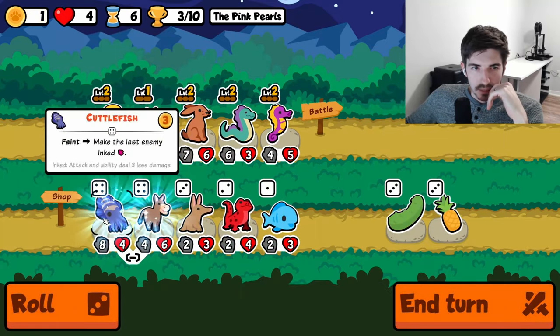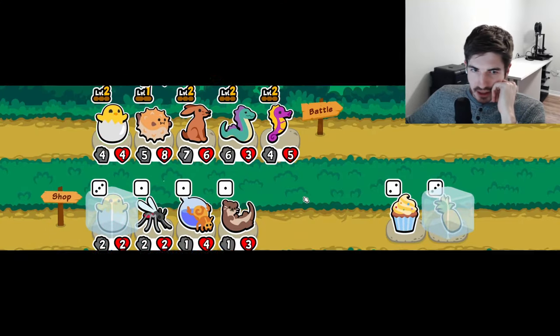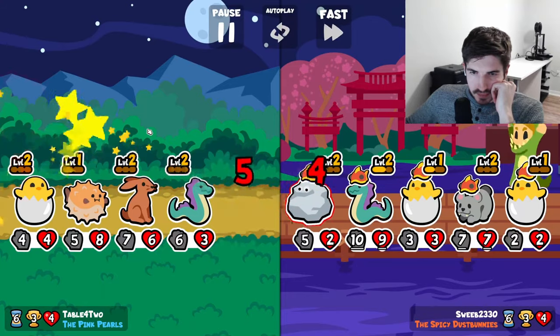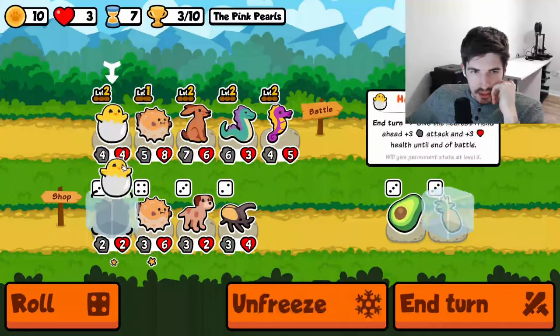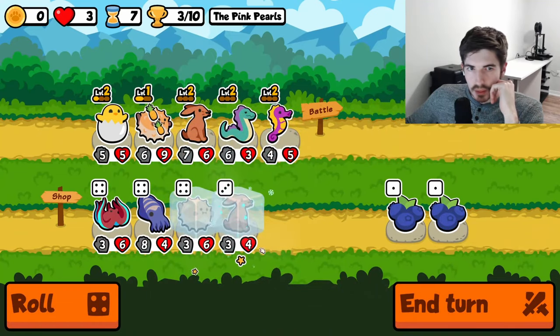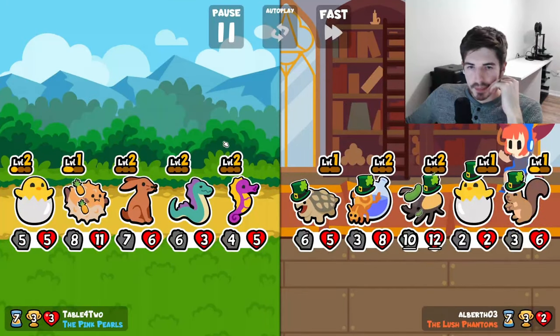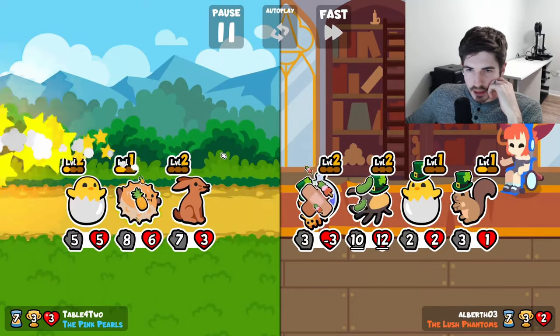Big level up. Is this it? Is this where we get our level 3 Hatching Chick? Let's find out. This guy's going for a level 3 Hatching Chick as well. Don't mind if I do. Is it a hair angle? I have a hard time believing it is. Maybe we just have to have faith — that's all we really need.